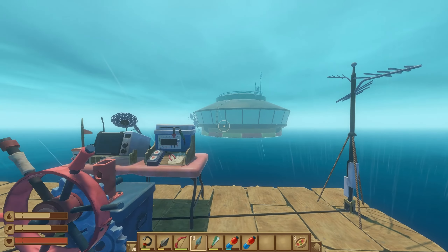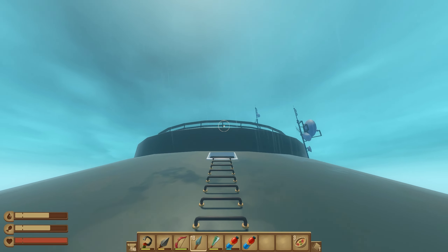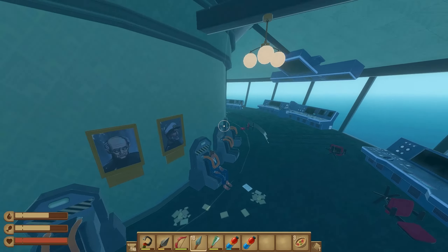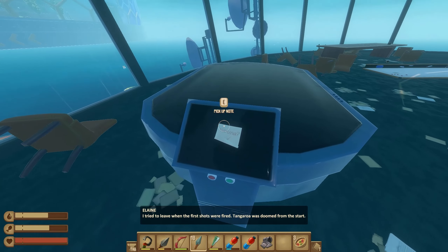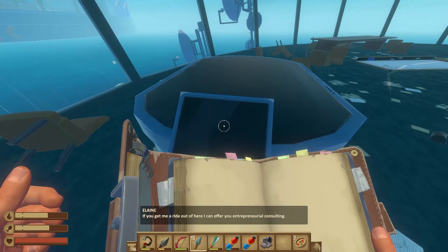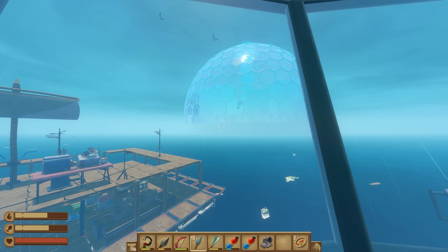You can talk to this lady. In Tangaroa there are four blueprints, and we found the water pipe, the electric purifier, the large storage, and the water tank, in that order. Then we'll have the final note, and that note will lead us to Verona Point, the next place we're going. That's really going to do it as far as getting through the story and finding the blueprints for this area. If this guide was helpful, make sure to like the video, subscribe to the channel, and I'll see you guys next time.